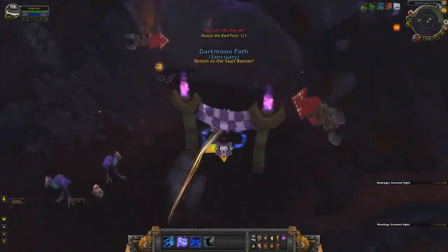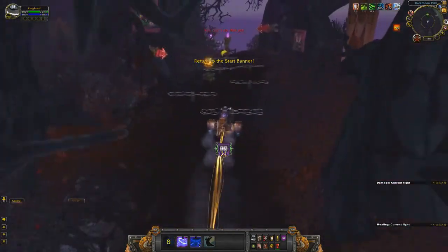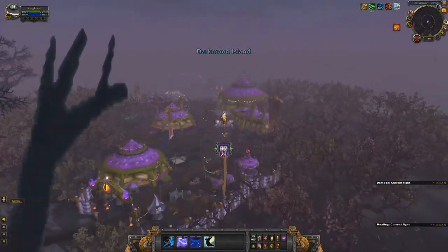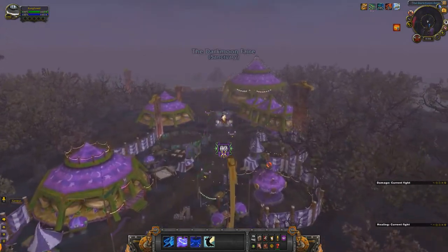And then grab as many of the speed boosts here as you can. The number one ability again to leap through there. And then grab the spring, which should give you the glider ability again.